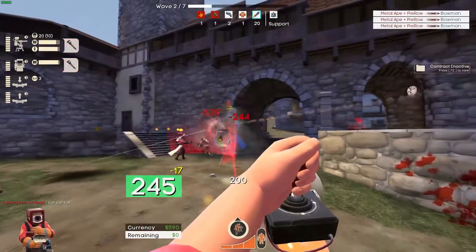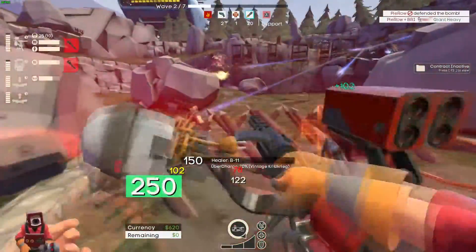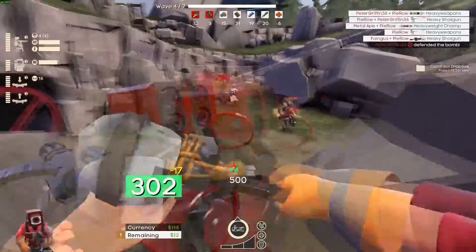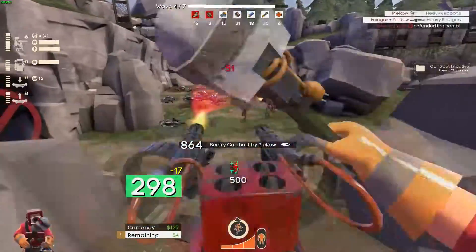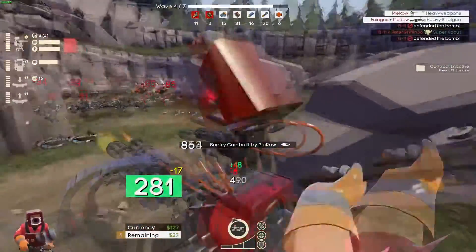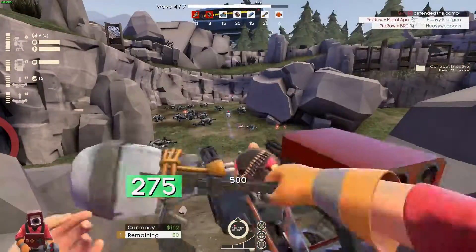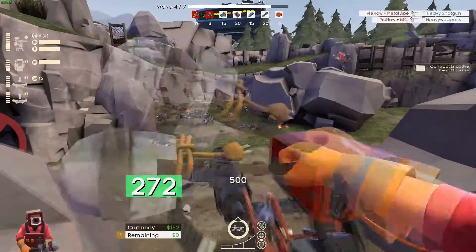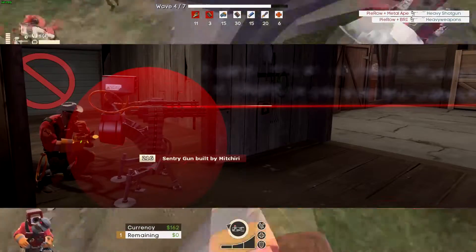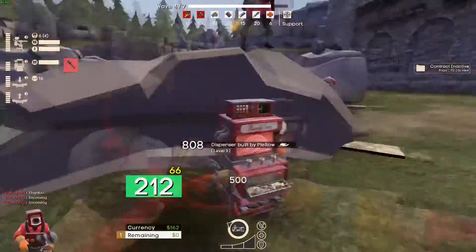As you can see in this clip, when using the Wrangler, once you're done wrangling your sentry, pick it up and place it back down immediately. This negates the three-second window where your sentry cannot fire. Surprisingly, a lot of people don't know this trick. It lets your sentry start firing right away, and it also lets you fully upgrade your sentry — because while your sentry is down, you can only repair a marginal percentage of its health.